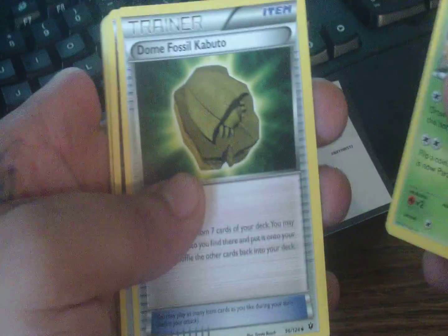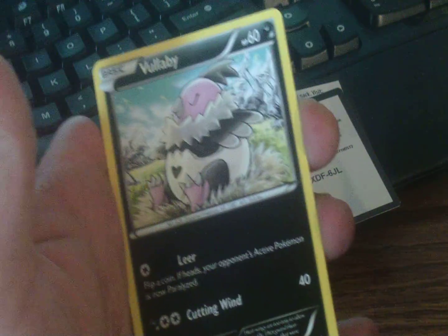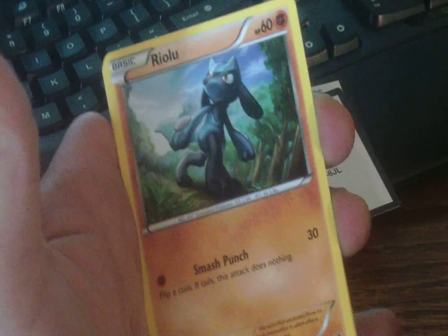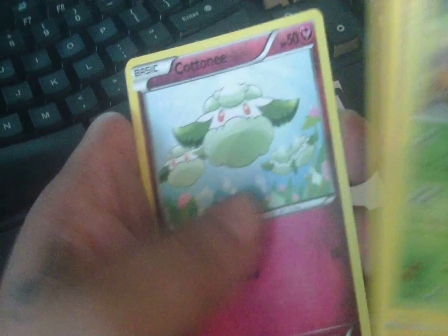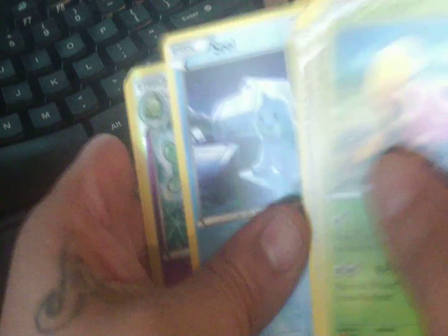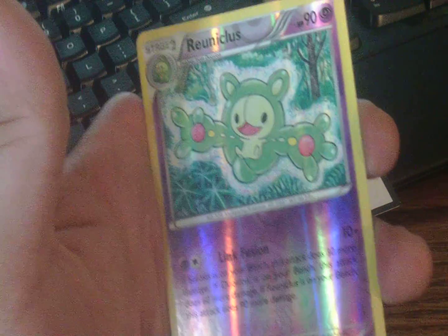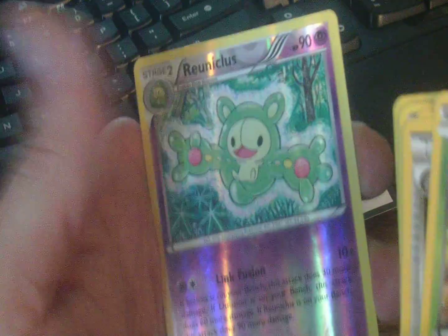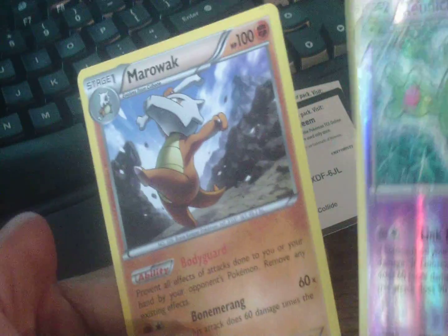Alright, so we got a Shuckle, a Dome Fossil, a Double Colorless Energy, a Koffing, a Bollaby, a Riolu, a Cottonee, a Seel, a rare reverse holo Reuniclus — I don't know — and a rare Marowak.